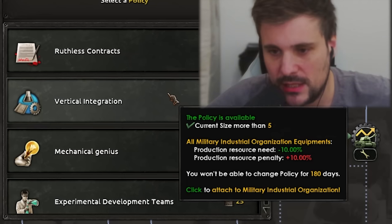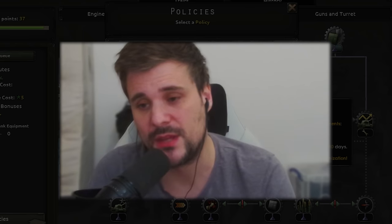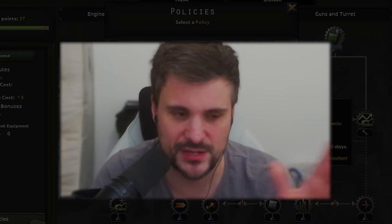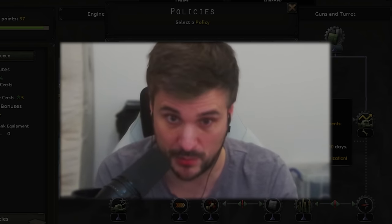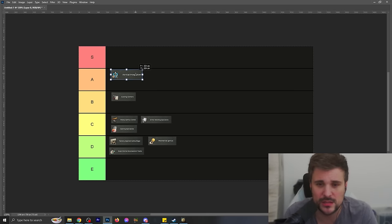Vertical integration is potentially mad OP in multiplayer games. Most multiplayer games end with all the world's resources consumed and players can't make more mills due to high production penalties. It does two things: reduces overall production costs by 10% - 10% less resources. So if you're using 100 steel, you only need 90 steel - a significant amount for certain important resources. It's a rolling benefit if you're winning, but not great if you're losing. If you're in a winning scenario and want to hold onto resources, vertical integration is the best. It's a little bit niche, so maybe A tier rather than S.